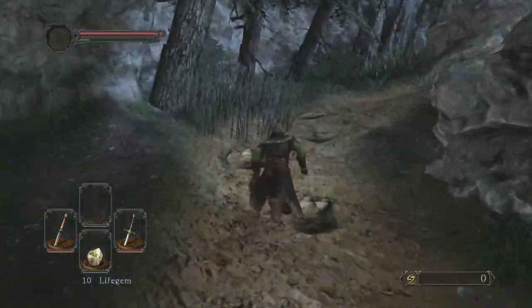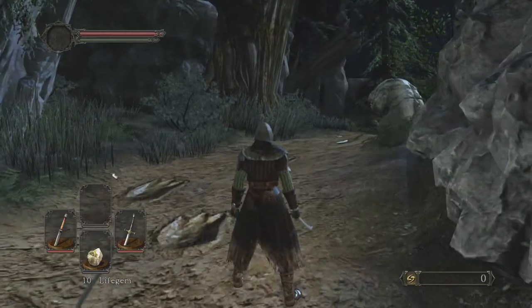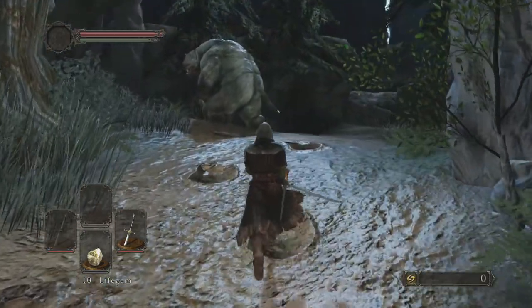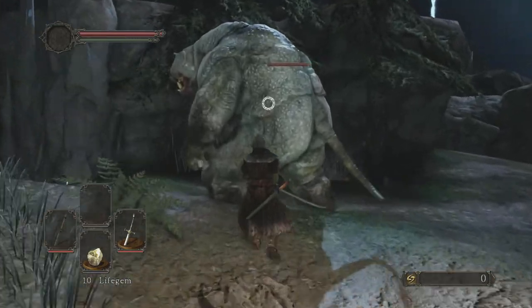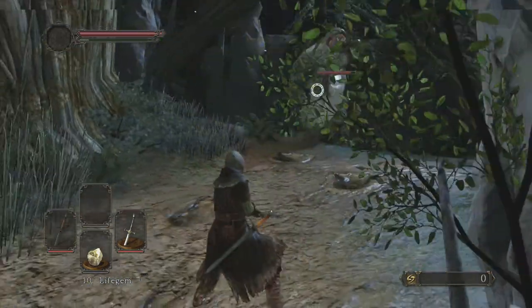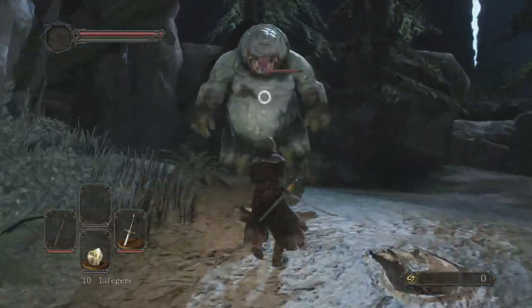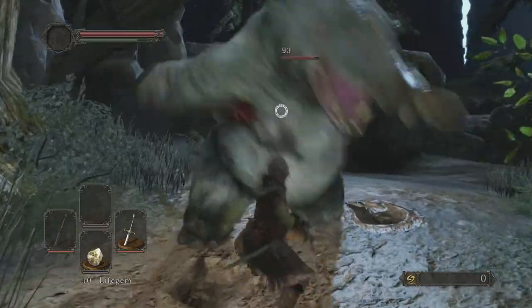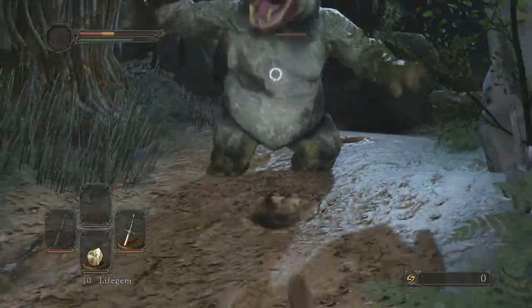I think I'm going to two-hand this weapon here. A good strategy for this ogre is to just dodge backwards, go up and — whoops, don't die.